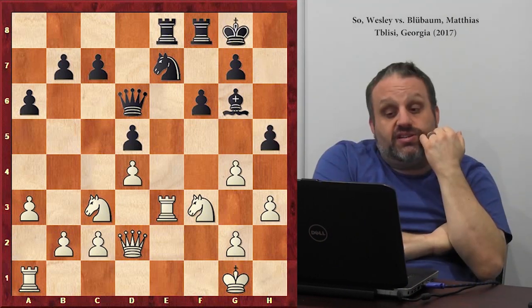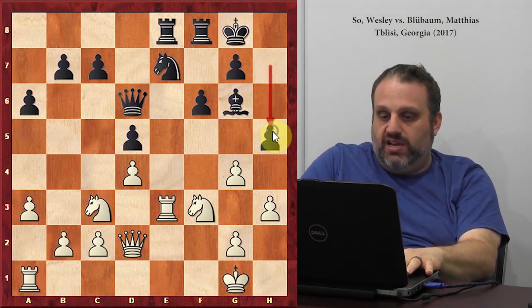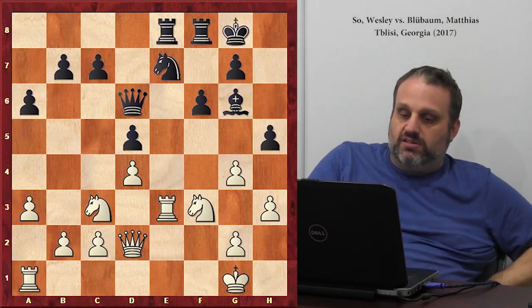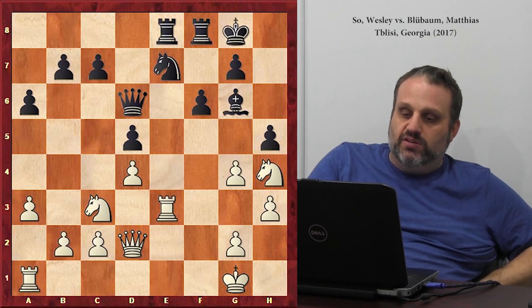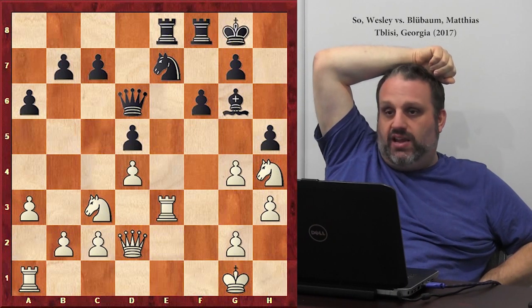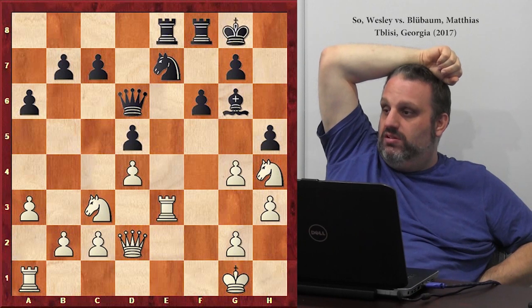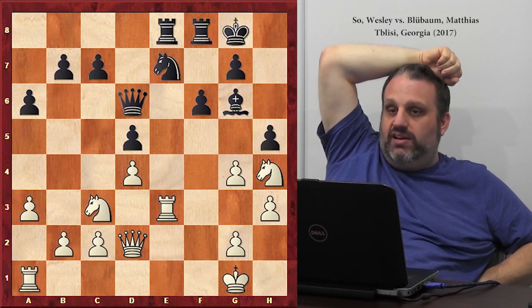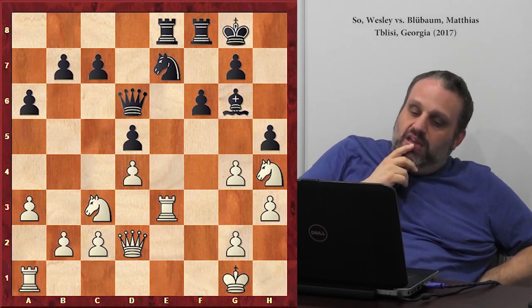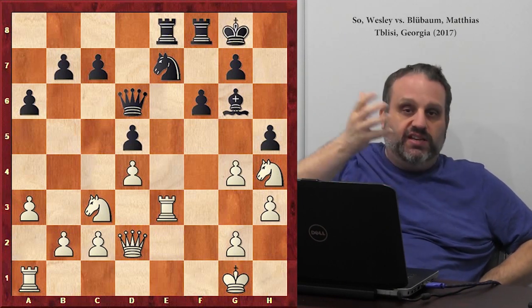So he played h5, and h5 is very weakening. h5 is a dangerous move because you move a pawn in front of your king, you undefend your bishop, and you undouble white's pawns if he wants. So knight h4 is a good move. Since this is the most advanced of my four classes today, what is white threatening? If it was white's turn to move, what would he do? And then black would incredibly resign — he'd lose all his pieces. And knight h4 is brought to you by the move h5.